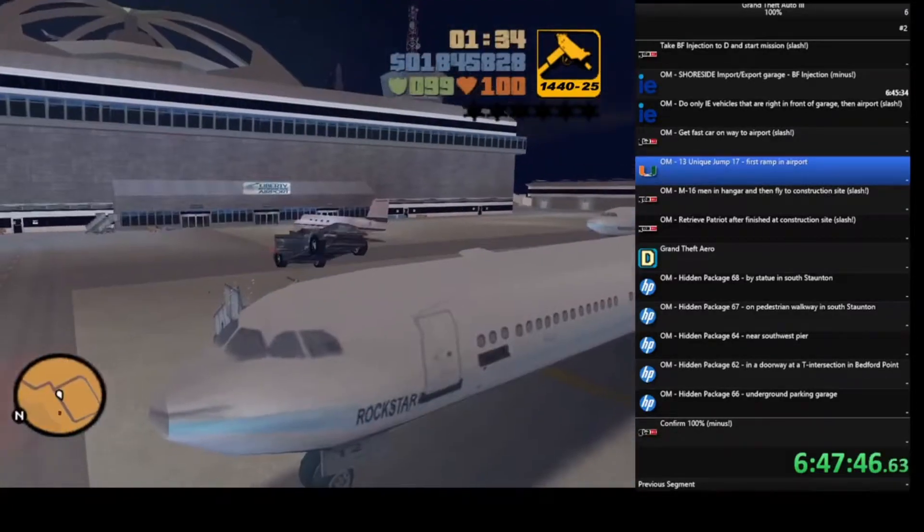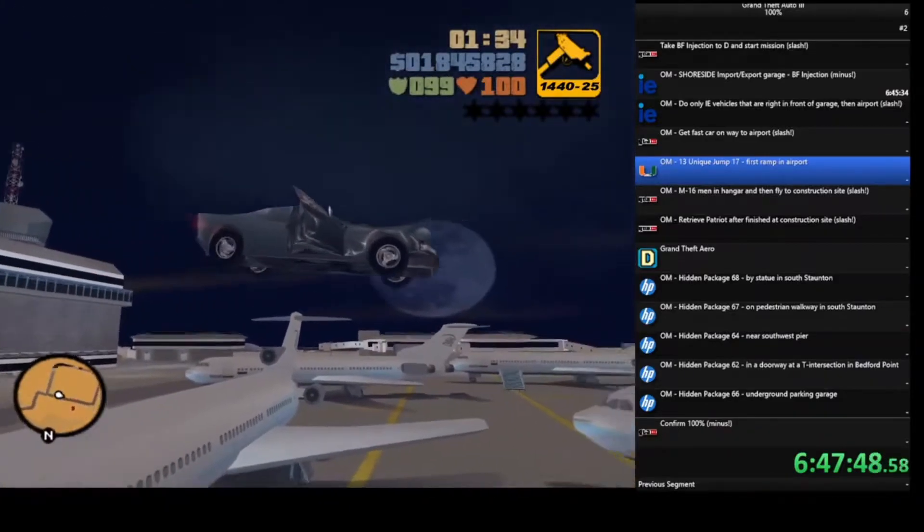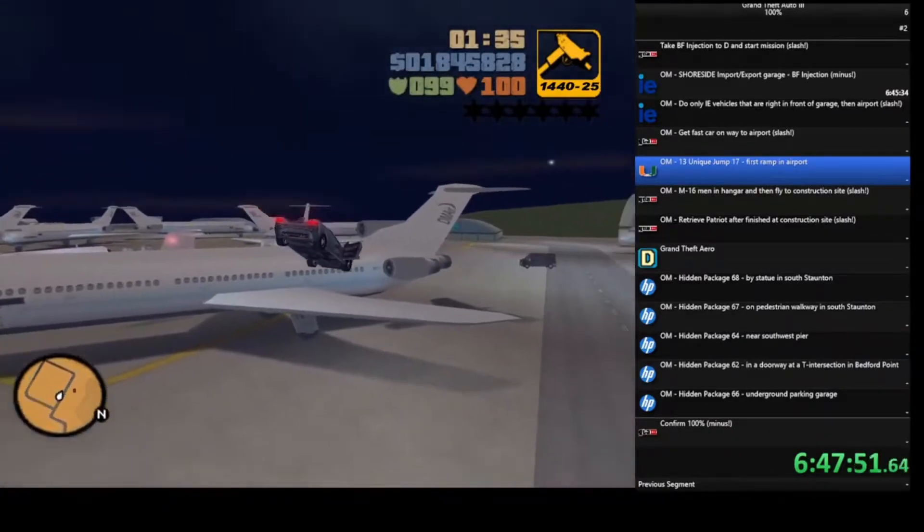and the 3 import-export lists, plus 20 rampages, 20 unique jumps, and all 100 hidden packages,